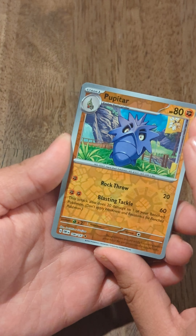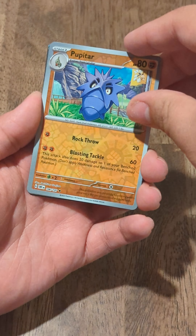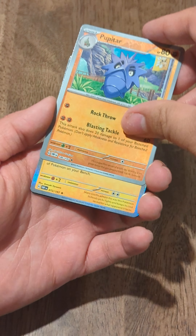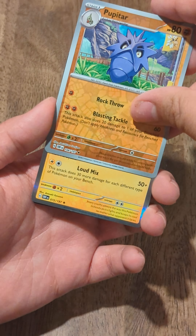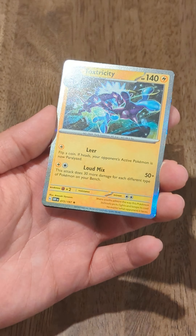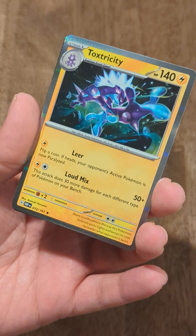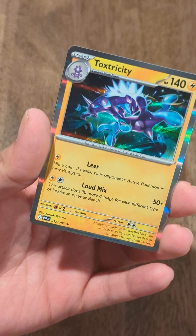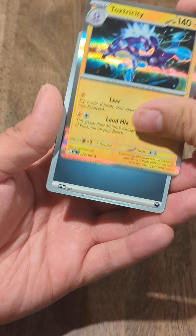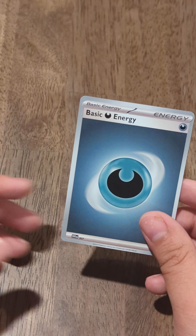Let's pull the next card — a Pupitar. I'm not sure if I pronounced that right or wrong, feel free to bash me in the comments if you want. And for the final card — it's got a Holo gleam to it. It's a Toxtricity. This is a cool card, you gotta love that art. Someone rendered that — or maybe someone didn't render it because of AI nowadays, you never know. Still a cool card. And we've got that base energy.